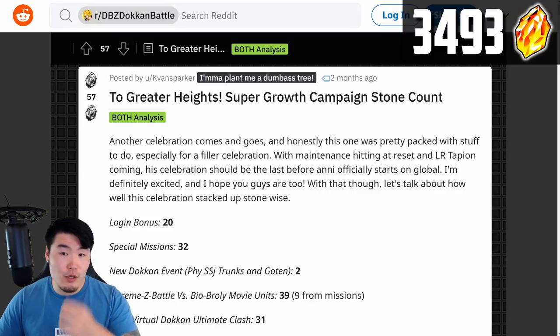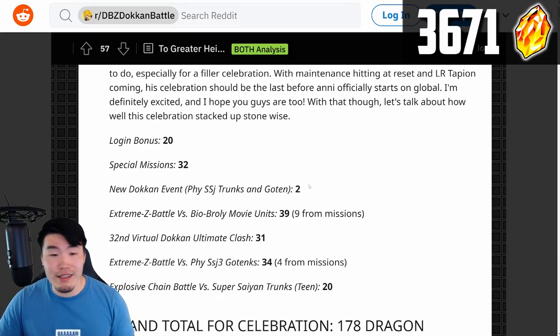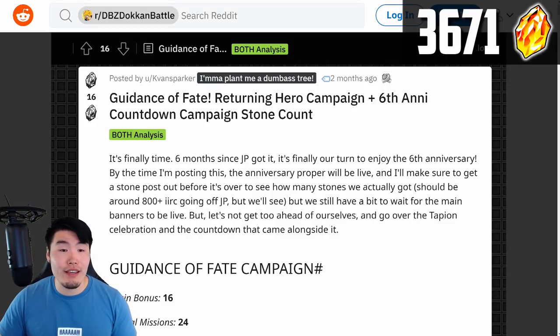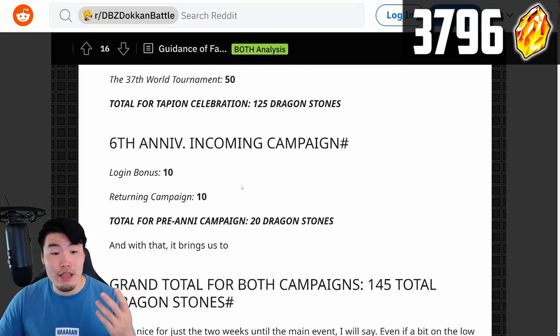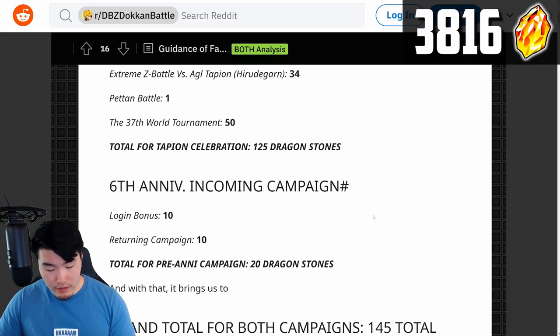Two Greater Heights Super Growth Campaign gave out 178 stones, and the unit here was Trunks and Goten. And now we have the Guidance of Fate Returning Hero Campaign for LR Tapion and Minosha — who I still don't have to this day — and this gave us 125 stones. And then there was also the 6th Anniversary Countdown, which gave 20 stones. So I'm going to just add in 145 for those two.